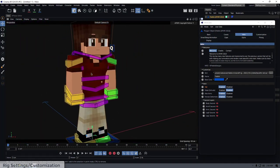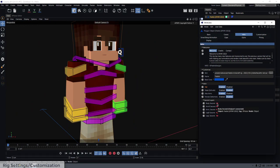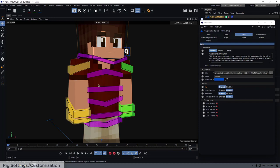For second layers — if your skin has an outer layer — these are disabled by default. Just click on the little eye icons to enable them.